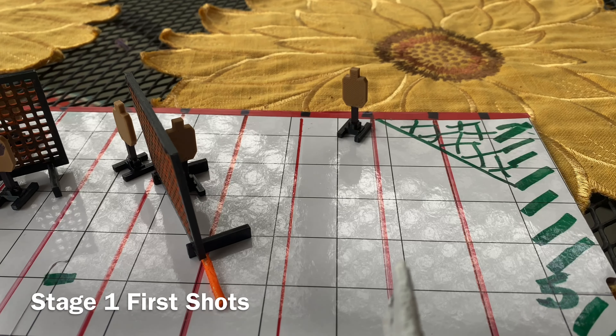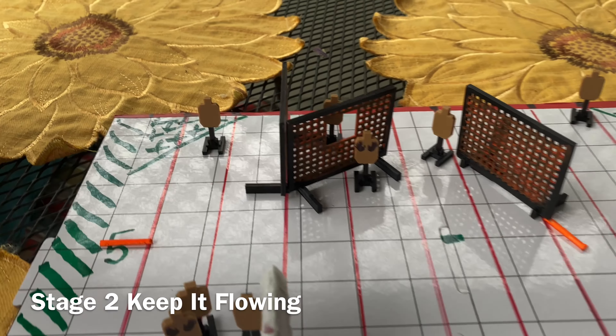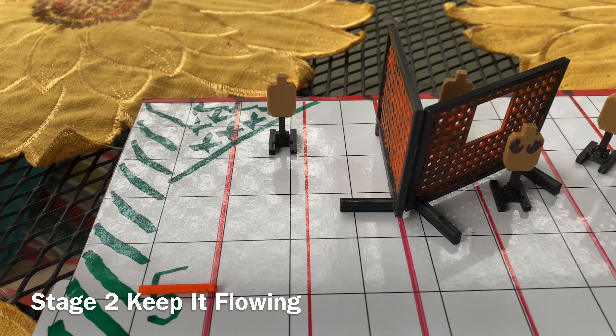On the start signal, draw and engage T1, T2, T3 as they become exposed, then move to a position of cover and slice the pie right to left.